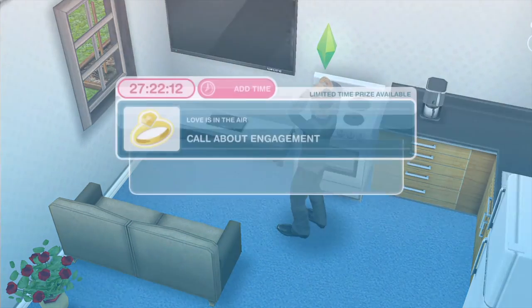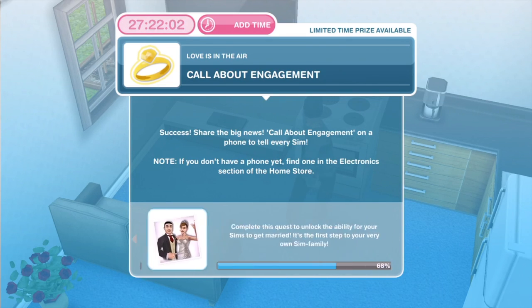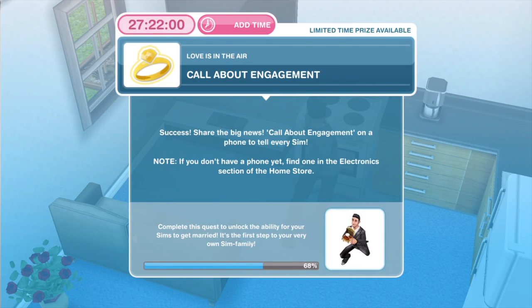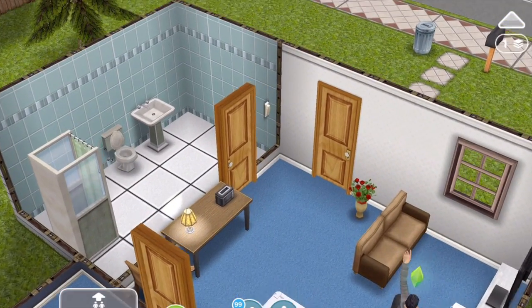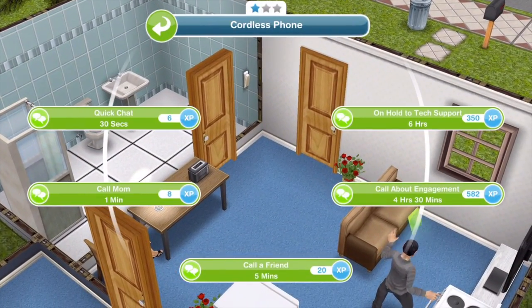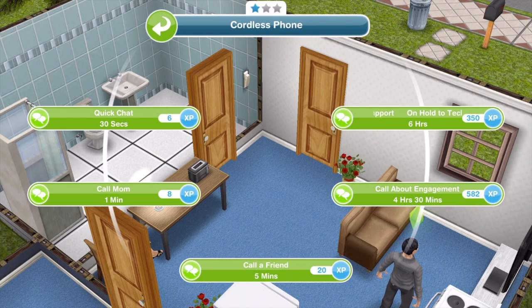Now that they're engaged, the next thing to do is to call about engagement. Share the big news — call about engagement on a phone to tell every Sim. Note: if you don't have a phone yet, find one in the electronics section of the home store. I would click on the phone and call about engagement — this is only a one-star phone but it's all I can get at the moment, and that is four hours and 30 minutes.